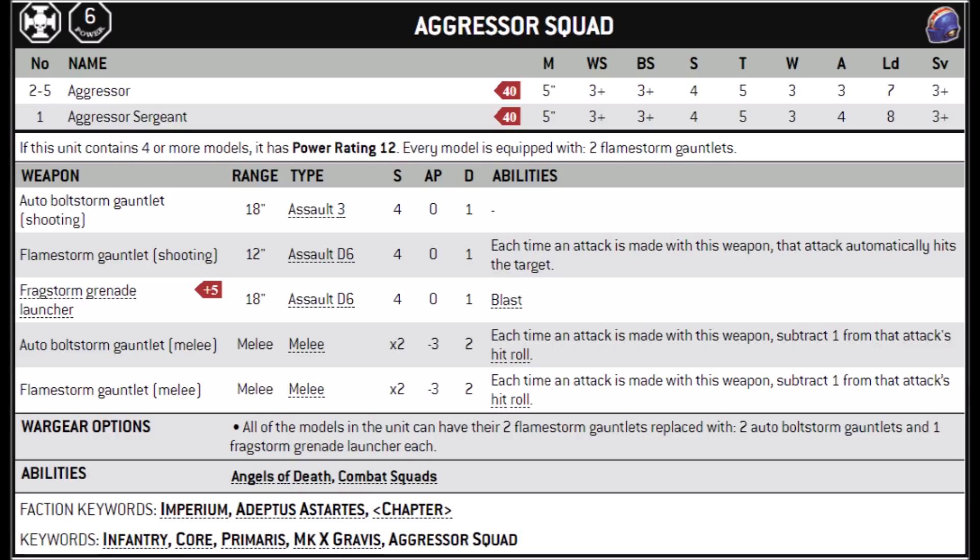Unfortunately, Aggressors really were given the short end of the stick in the transition from 8th edition to 9th. Previously they had two very useful special rules: the first allowed them to advance and shoot assault weapons with no penalty, getting very accurate shots with the Fragstorm Grenade Launcher and Boltstorm Gauntlets. Now if they advance they suffer that -1 to hit penalty just like anyone else. But by far the most important thing they lost was their crazily powerful ability to double shoot if they were standing stationary.